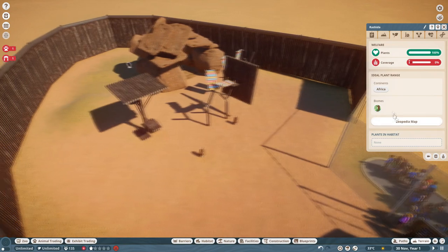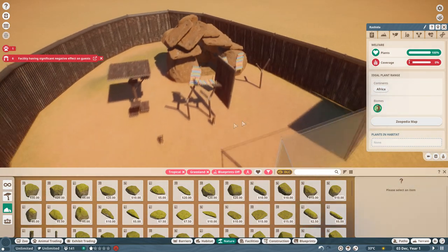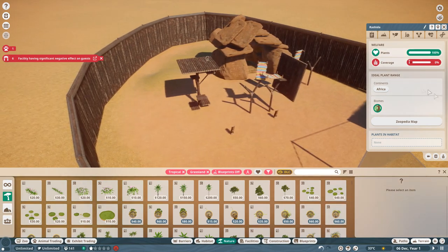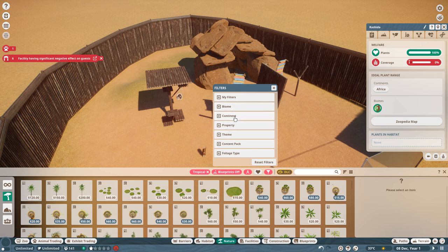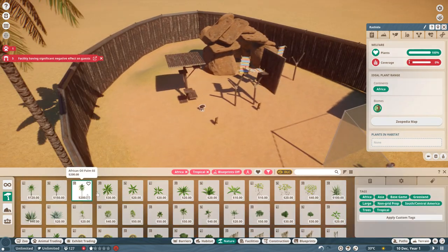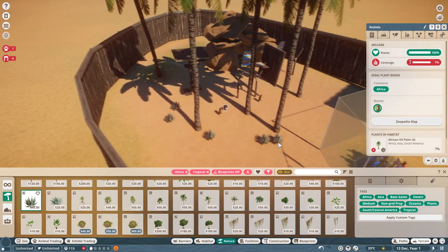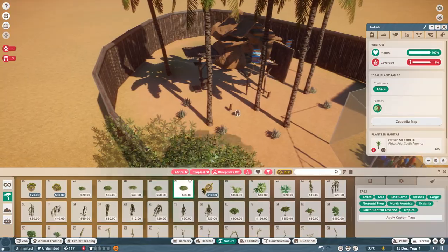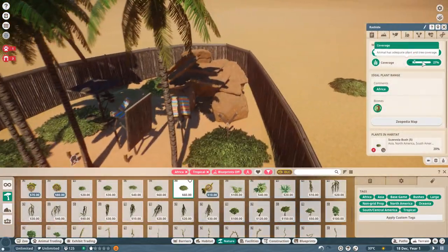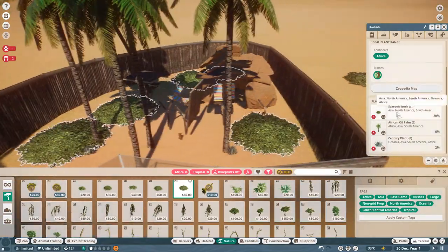Then we can go into environment. The animal needs quite a few different things from the tropical biome to make it happy, so you want tropical and African continent stuff. Go into continent and switch it to Africa so you've got both Africa and tropical filters on. Now anything in this list the chimpanzee will likely like. So obviously I'm adding in a whole load of trees — you can do bushes, plants, whatever it is that you like. It may take a few different things to actually make the chimpanzee happy, but as you can see it's gotten the coverage up and is now happy with that.